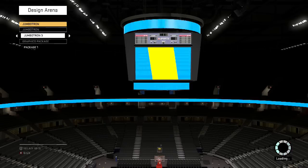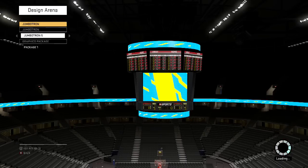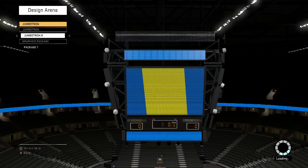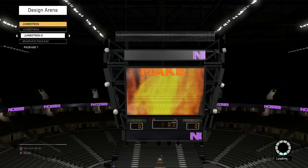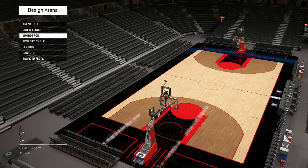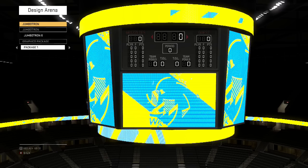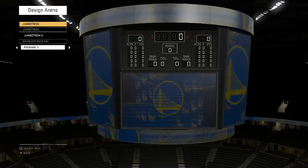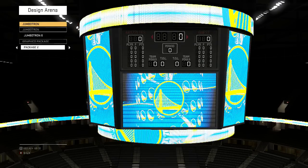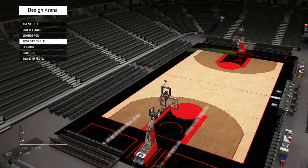Jumbotron — this is so cool that they let you do this. That big one — we're gonna go that one. We need the biggest one, the most expensive one. And what's this — graphics package? I think we might go that one, just get the logo around everywhere.